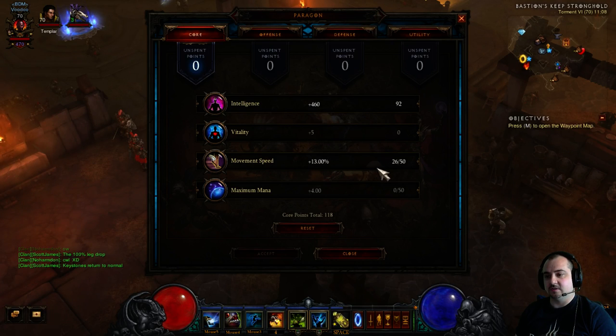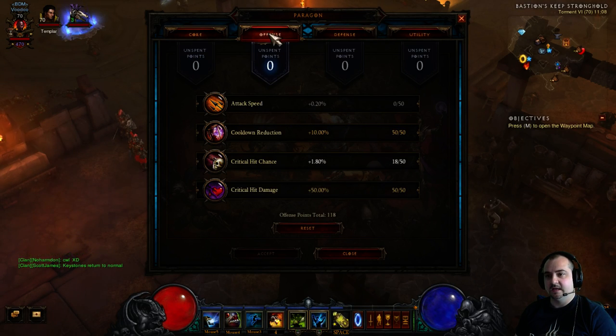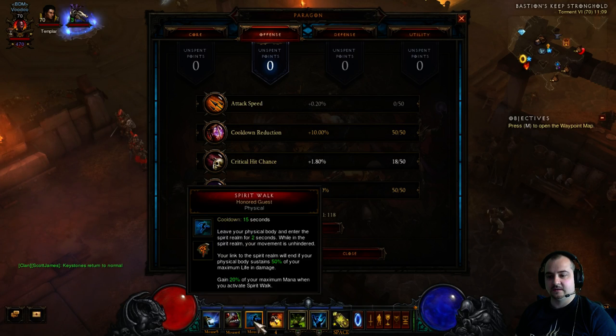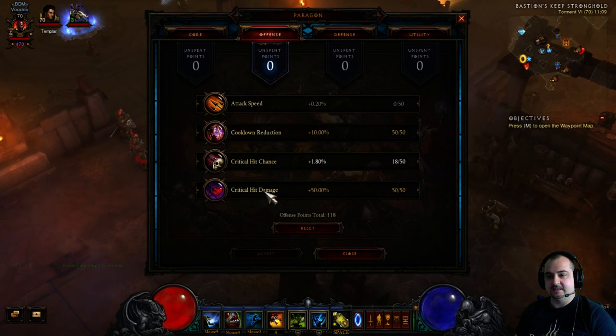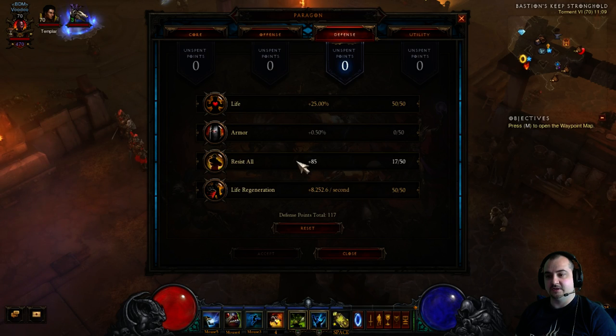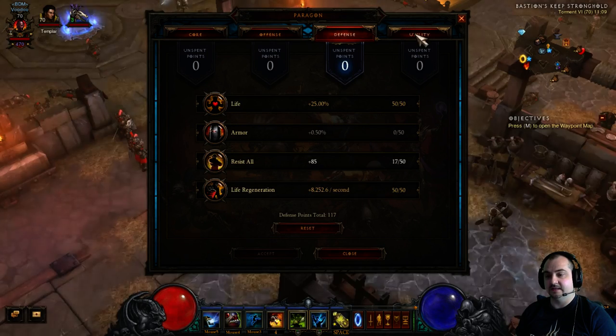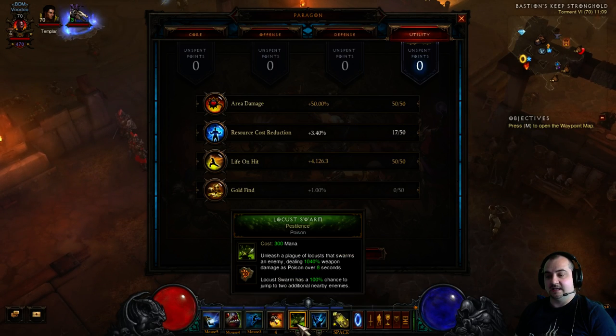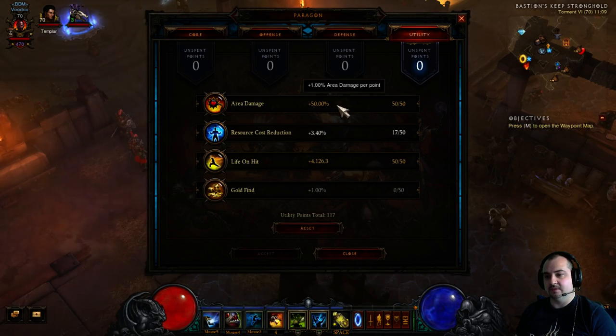In Paragon points, I've got movement speed and intelligence as usual. In Offense, nothing in attack speed — it's all cooldown reduction for Soul Harvest, plus CHD and CC. In Defense, life and life regen, and a little bit in all resistance. Area damage is important because the dots can spread via area damage and do more DPS, plus life on hit and resource cost reduction.